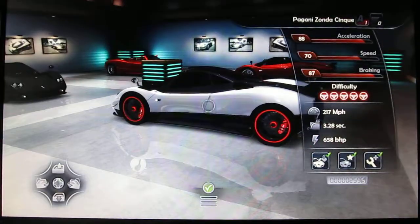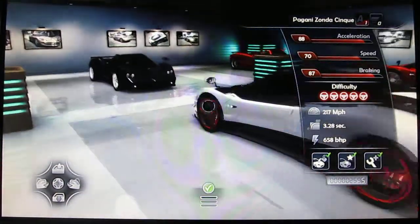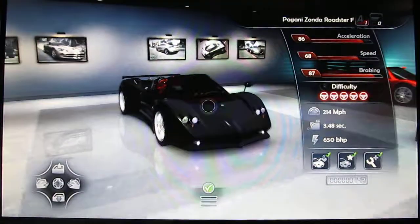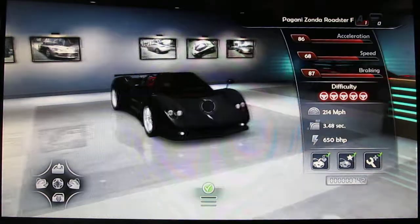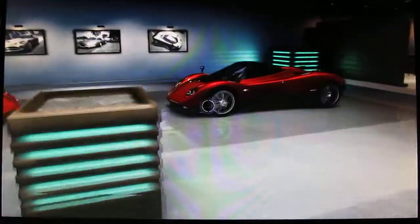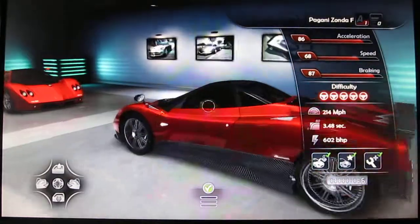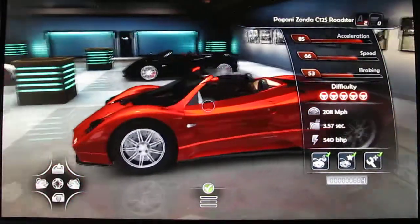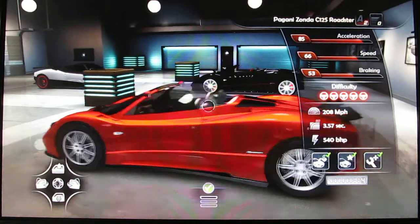I have practically every Zonda except the DLC one. So this is the Pagani Zonda Cinque, or something like that — I don't know how to pronounce it. Then this is the Pagani Zonda Roadster F. This is the Zonda that beat the Bugatti Veyron 16.4 around Top Gear's test track. It didn't come in as number one, it came in as I think number three. Here's the Pagani Zonda F — pretty much the same as the Zonda F Roadster, only has a roof. And this is the Pagani Zonda S Roadster. It says right there C12S Roadster, but this is actually a Zonda S.